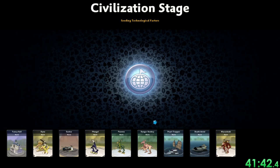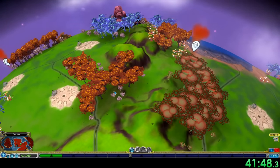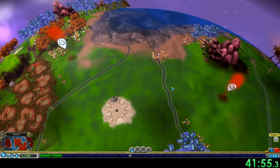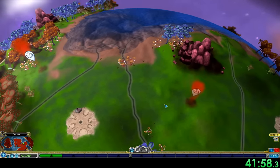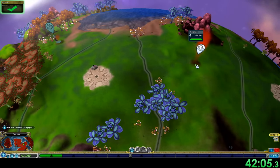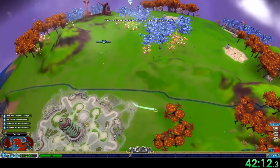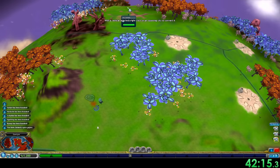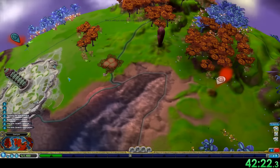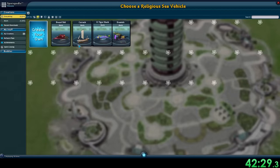Civilization stage is by far my favorite stage. Now you can actually see the whole planet's configuration with the continents and where the spice geysers are. There are actually 15 different home planets and we choose this one. The current strats say this is the fastest planet to use because there are six land geysers and two water geysers right next to us. Also with the two migrations from creature stage it puts us on the coastline, which is really good for tribal stage because the tribes can only be on one side of us. And starting landlocked in civilization stage is also really slow.